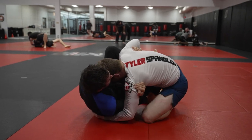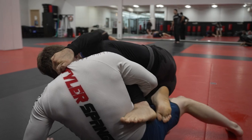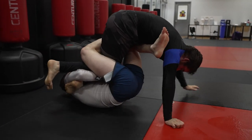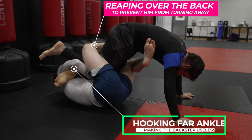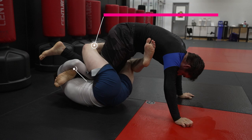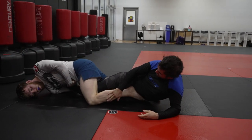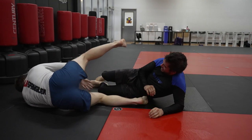A really important aspect to rolling is to always be pushing the pace so that they're reacting to you. I pretended like I was going to pass his guard, but I used this as a setup to pull him into backside 50-50. Most people love the inverted heel hook on the right leg, but by hooking the far ankle, even if he does a backstep it's going to be completely useless. I just have to continue to rotate and apply that same chest-down pressure on the ankle lock to get the tap.